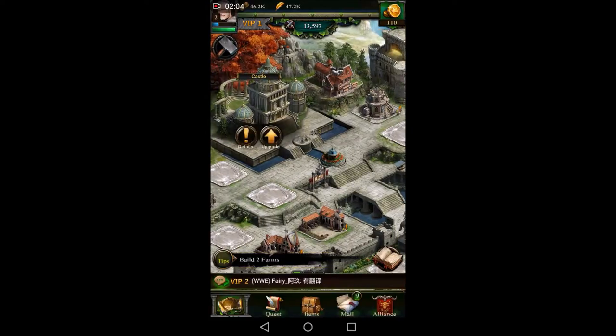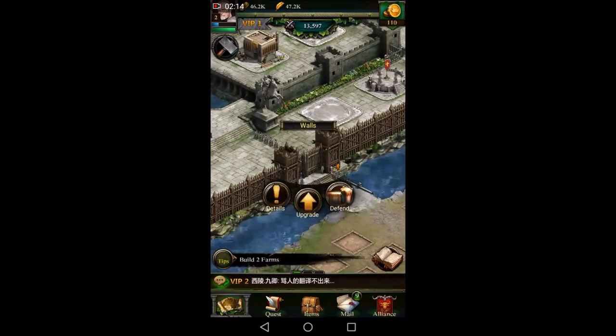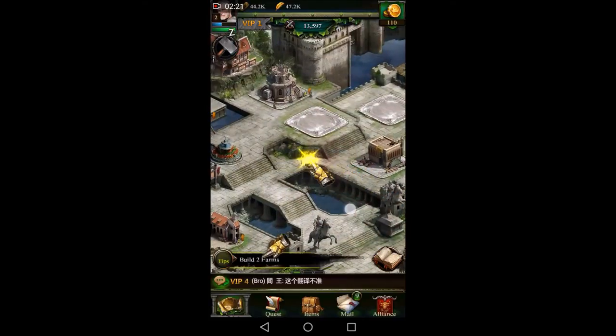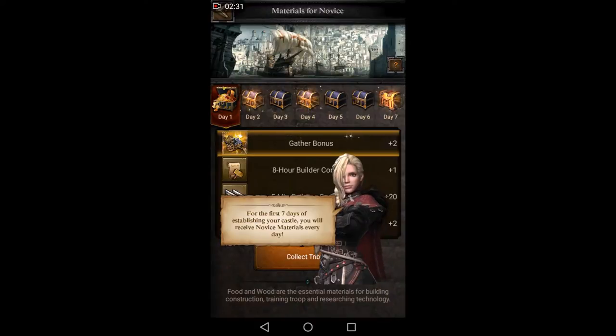For each castle level, you're going to have to upgrade certain buildings. For example, if I want to upgrade my castle, I tap upgrade and I can see I need to upgrade my wall to level two. So tap 'go to,' and once my screen reaches the wall, click upgrade and start. There will be a bit of tutorial popping up in this video, but it's helpful for you guys to see what's happening.